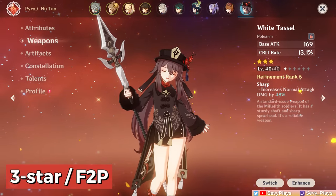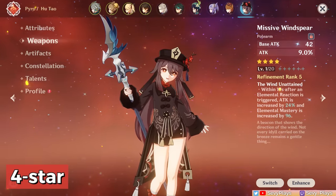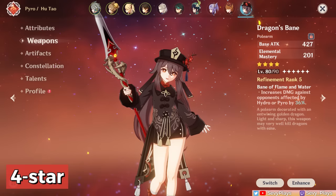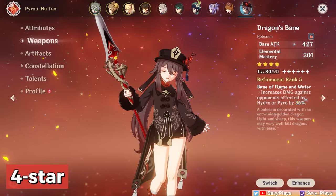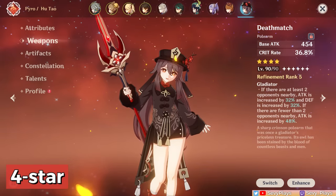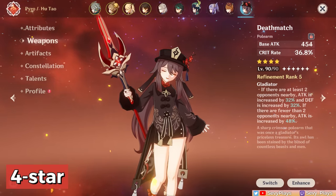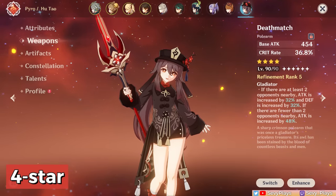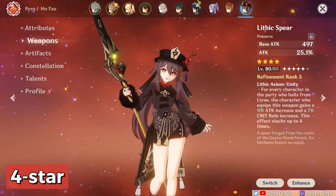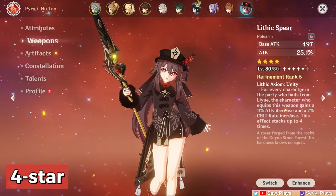For 4-star weapons, if you don't have the White Tassel or any other recommended 4-star, the Missive Windspear — a recent free event weapon — is an option. Dragon's Bane gives a high EM stat and damage bonus that in vaporize teams will have high uptime, meaning you won't have to build much EM from artifacts. The Deathmatch comes from the Battle Pass, but just one refinement is enough for Hu Tao since you mainly want it for the crit rate substat. Its particular advantage over Dragon's Bane is that Deathmatch scales better with external buffs like EM or damage bonuses. The Lithic Spear also becomes very good with refinements and 3–4 stacks, meaning a Liyue-centric team — and a number of Hu Tao's best teams fulfill that criteria.